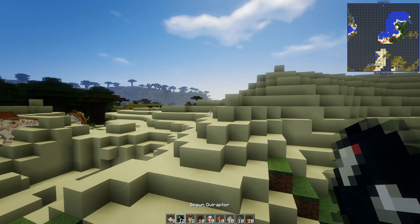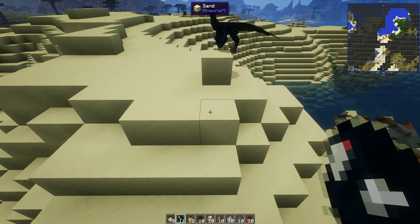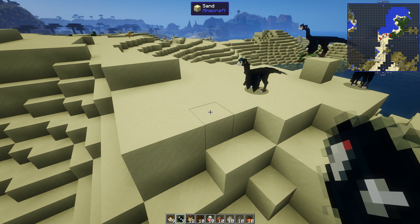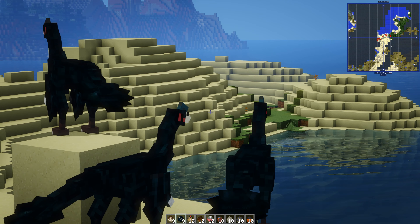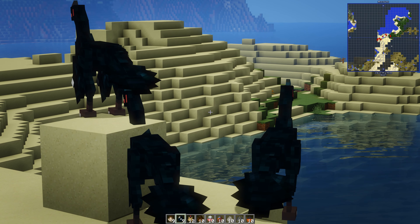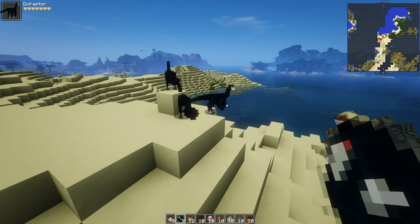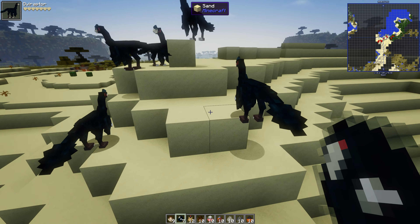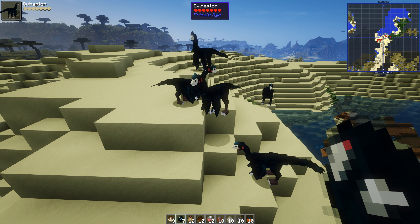Favourite, favourite, favourite - Oviraptor! That's a different style Oviraptor, much smaller. Very nice. Look at the feathers and everything on there - that's different. It's probably more like what an Oviraptor actually looks like. We never know though, because we didn't see them. But they are cute.